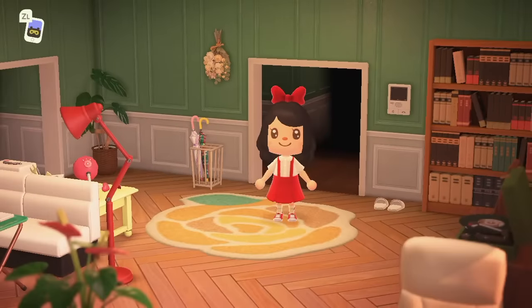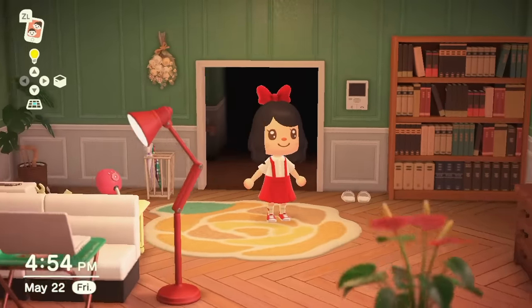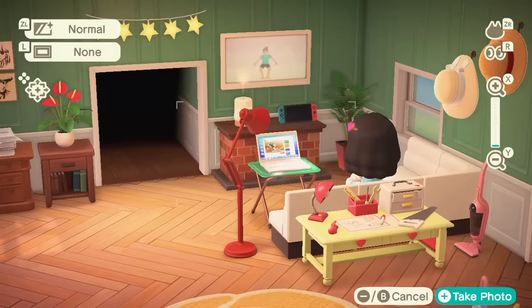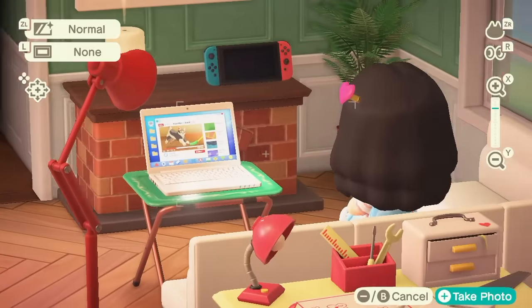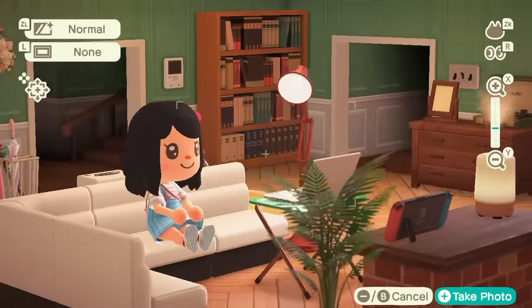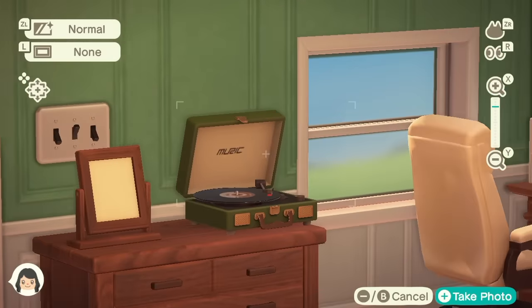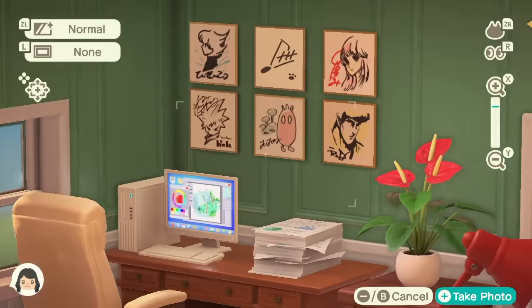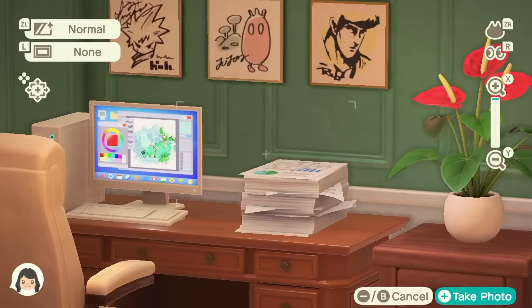So when you walk in, this is my living room. Next to the entrance, I have an umbrella stand, my house slippers, and this fancy intercom. Over here is the TV area, and I'm currently watching some YouTube videos on my laptop, of course. To the left, we have this dresser, and then here is the little office desk area, and I customized the computer screen to be Photoshop, because that's like 50% of my job.